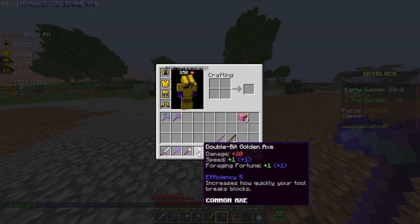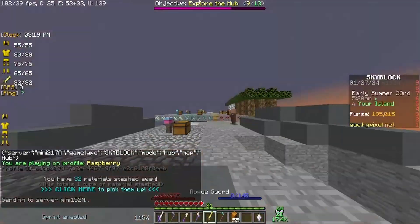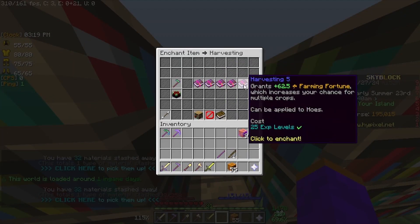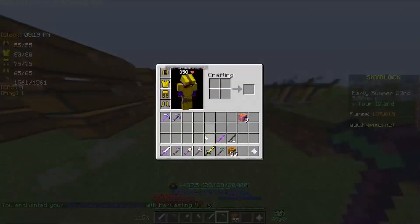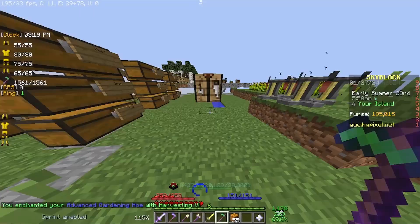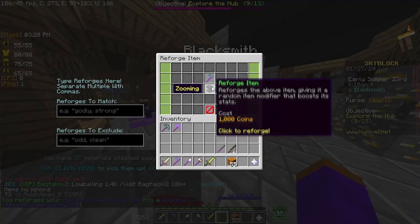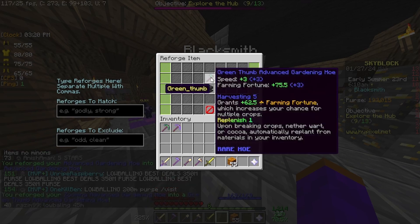We're going to get the Advanced Gardening Hoe for 25 copper. It only has 10 farming fortune compared to the Rookio's 62.5. We have 100,000 coins though. We are going to get Harvesting 5 on this thing. I also don't know why there's Melt and Touchback — I don't think that's useful in any way. So yeah, Harvesting 5. Now it has 10 more farming fortune than the Rookio, and if we go to the Hub we could try to reforge it.